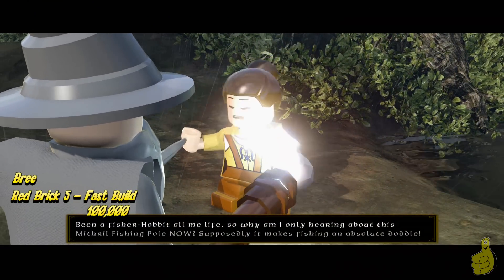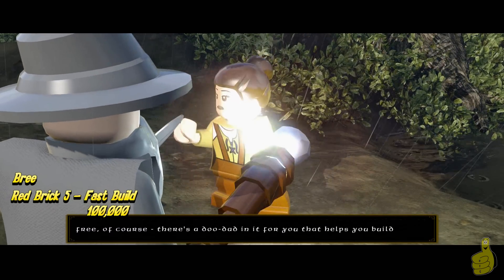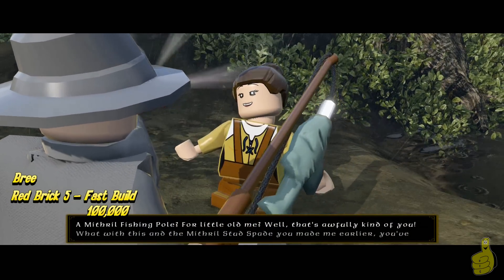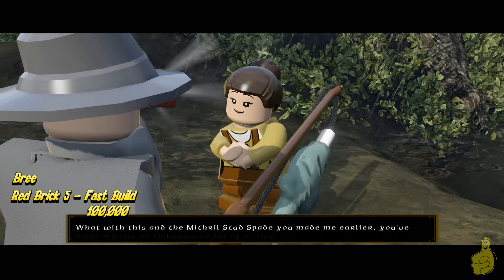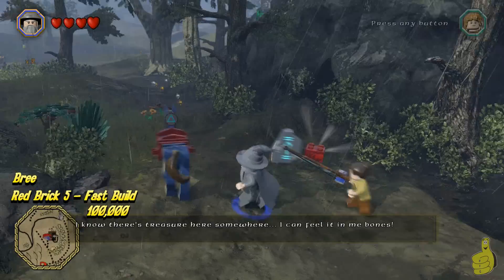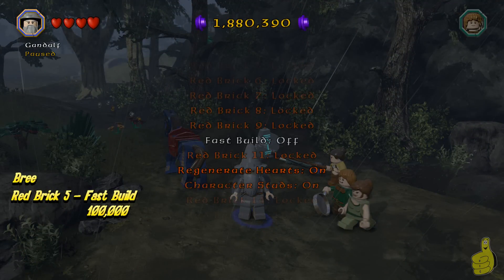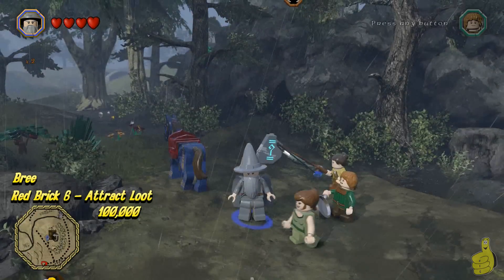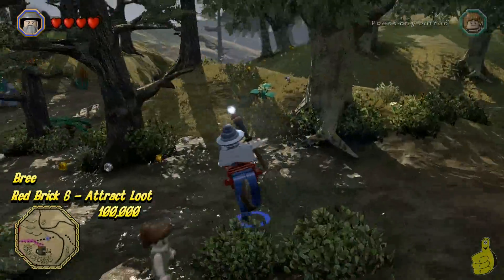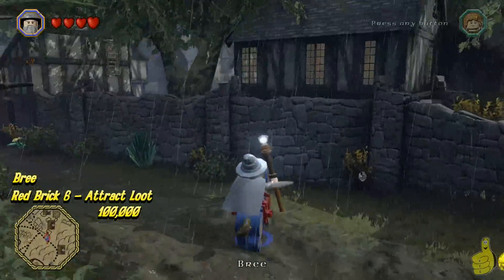I wish to catch a fish — sounds like a Dr. Seuss book. The Mithril fishing pole is needed. Give her the Mithril Stud Spade first, then the Mithril fishing pole, and that allows us access to the fast build red brick, which we go ahead and turn on right now. We've got eight red bricks so far and I believe we're going to have seven of those turned on. We don't really need the 'always loot sapphires' one — we've got plenty of sapphires and no place to sell them, so that one's not very handy unless you're on a quest that specifically needs sapphires.